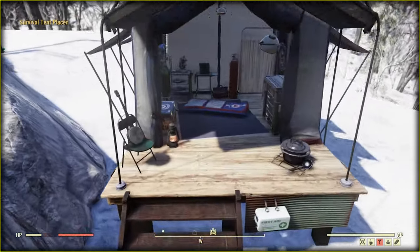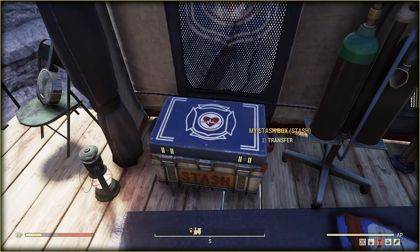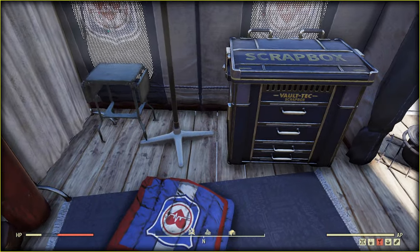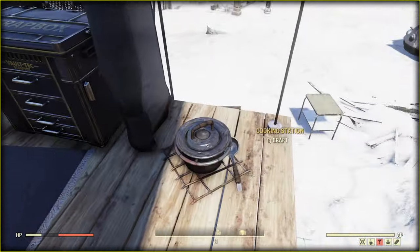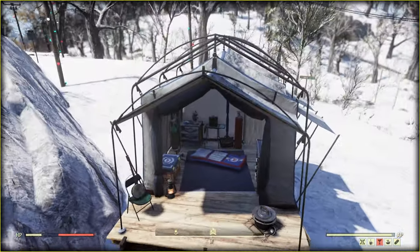Let's get inside — and there is no workbench. We have a stash box, that's cool, some stuff we can't interact with, and a scrapbox. I personally think that all survival tents need a workbench nowadays, because the difference is hella huge, and it is just unfair.